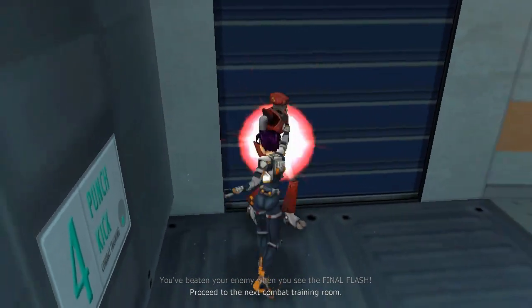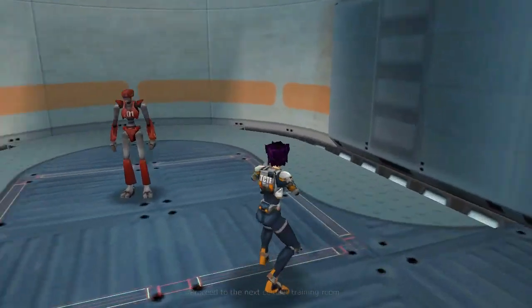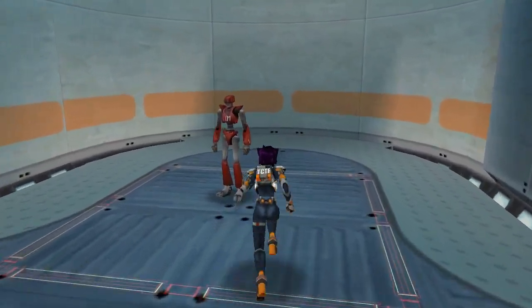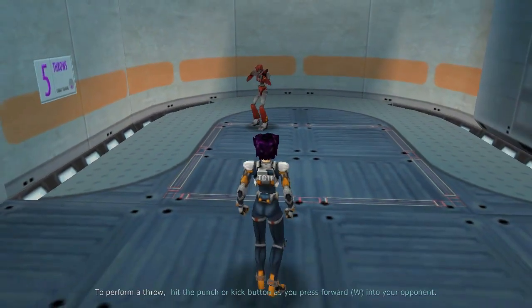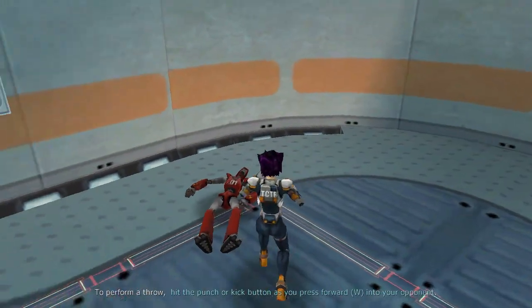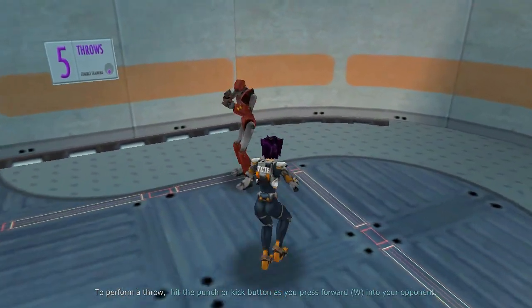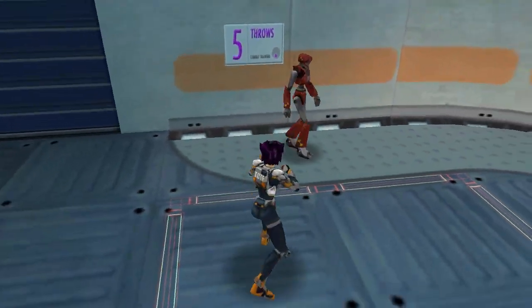Now you're ready to learn about the most dangerous kind of attacks: throws. When you're ready, proceed to the next combat training room. Throws are really easy to do. If you're close enough to an enemy when you attack, you can throw them. Experiment to see how many throws you can do.